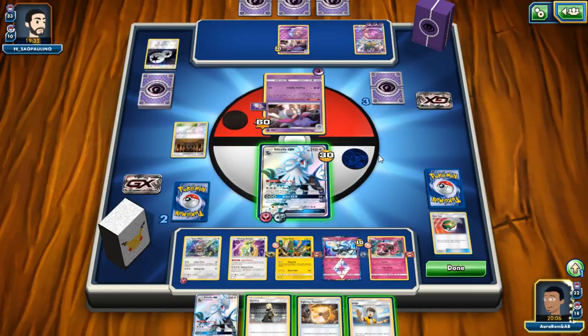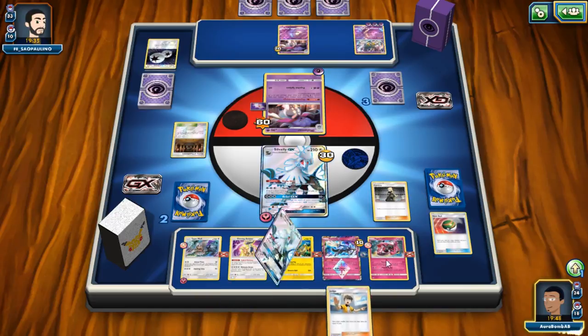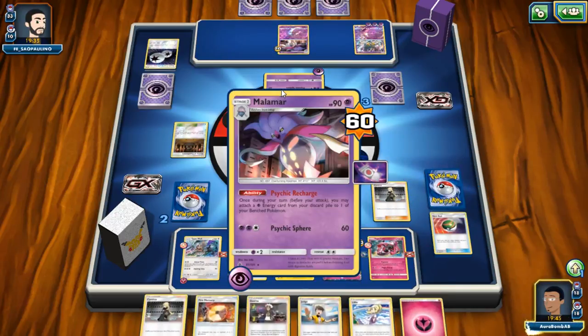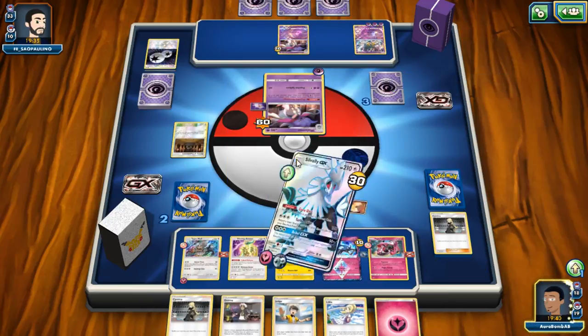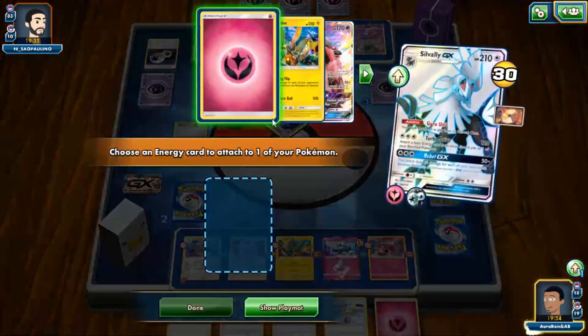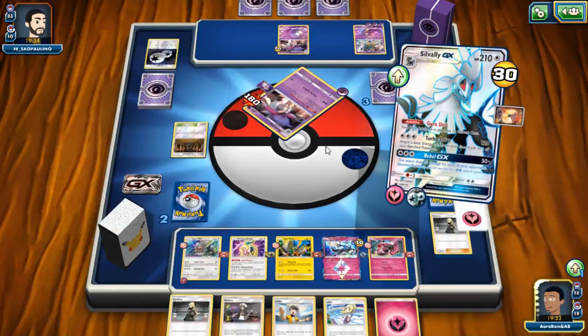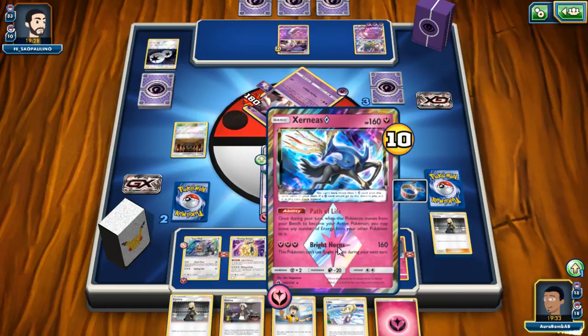No Mina in hand though, no way to get something useful. We can grab another Type Null. Does he have a Fighting resistance? He does — I can't just attach there. Cynthia kind of guarantees me an energy for the following turn. If I can get a Fairy energy then I can put four here which would be five. I'll attach that there even though I shouldn't, and Cynthia even though I shouldn't — but if I can find a Fairy energy and keep it attached, I win the game next turn.